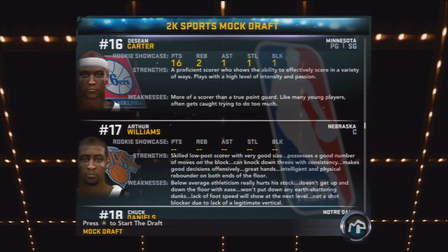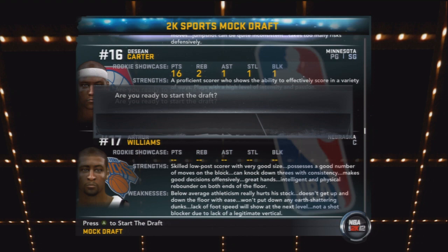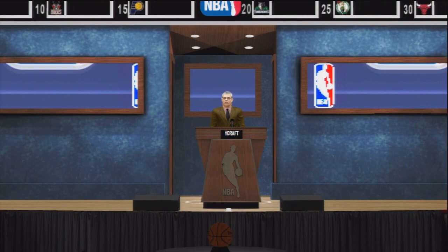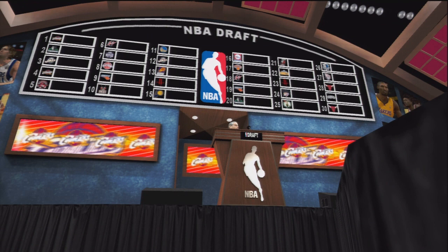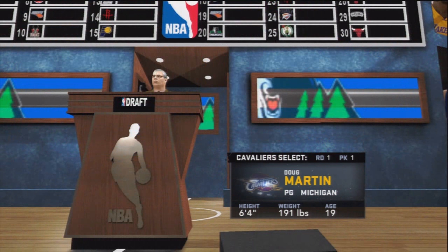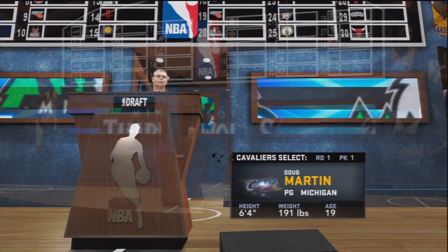Now we see the 2K Sports mock draft, and they got Deshaun Carter going at number 16 to the Philadelphia 76ers — a team that we told in the interview we did not want to be a part of. So they better not pick us. Now we see David Stern, the commissioner of the NBA, and he's going to start listing off the draft picks. The Cleveland Cavaliers — they're not going to draft me. Point guard from Michigan — I believe that's actually Kyrie Irving. I don't know a lot about basketball so I don't even know half the rookies in this draft.